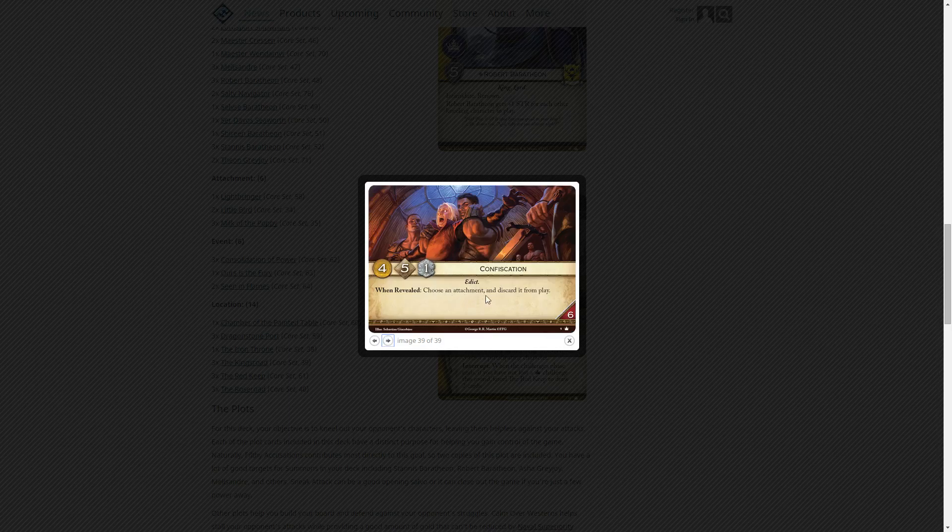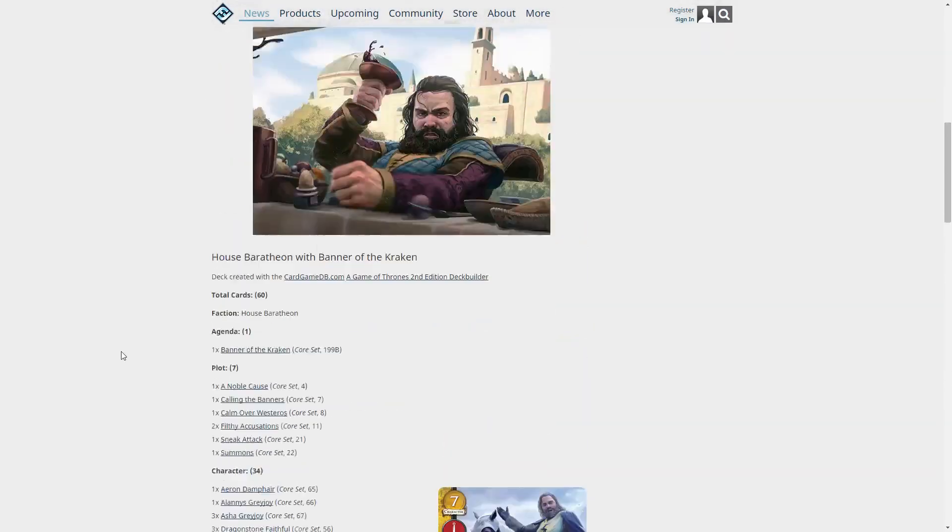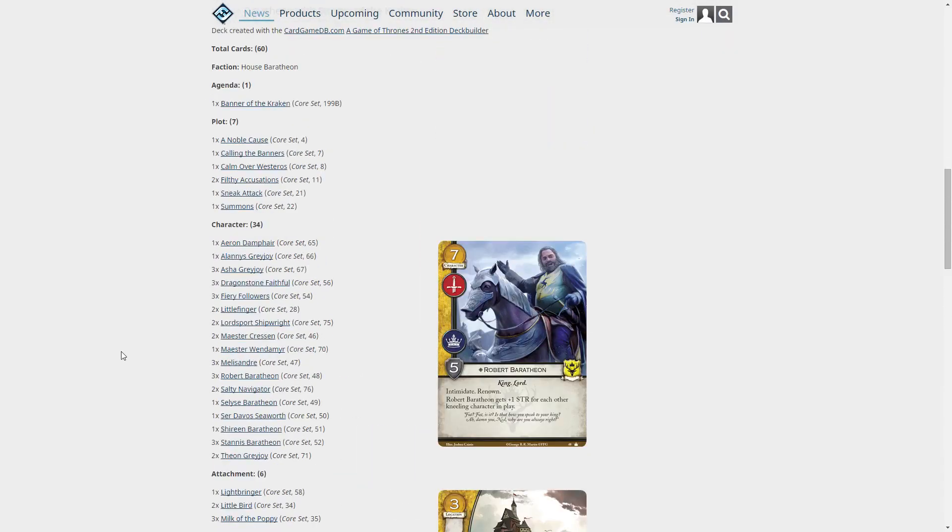Confiscate: when revealed, choose an attachment and discard it from play — a good one you'll see in a lot of decks since there are a lot of nasty attachments out there. And that's their first example deck. I think it looks really good and someone at my table will definitely be playing this or a variation once we get three starter sets. I cannot wait for this game to finally be released. I hope you enjoyed the video — feel free to like and subscribe, and I'll talk to you next time.